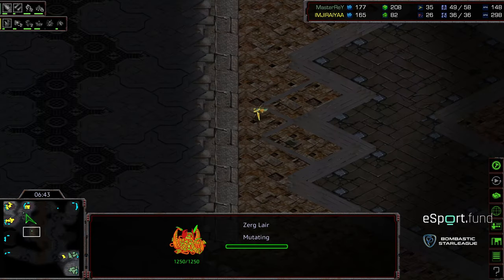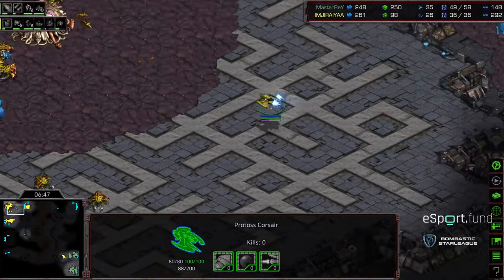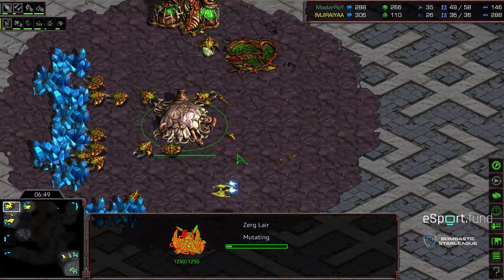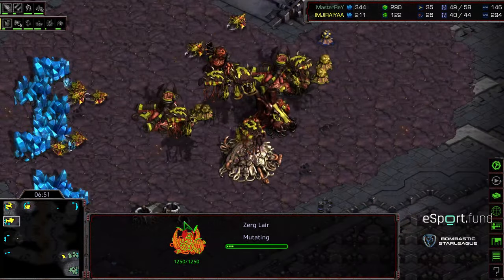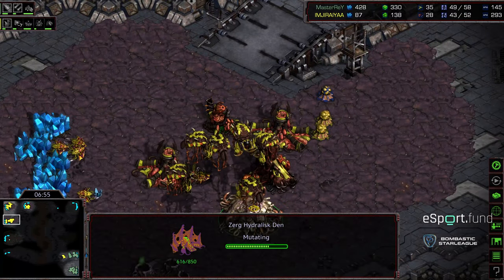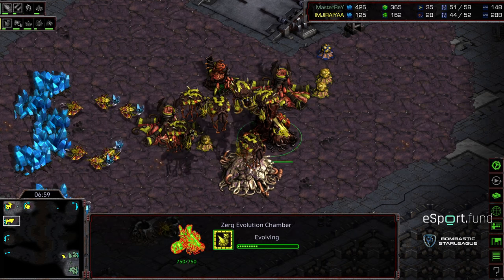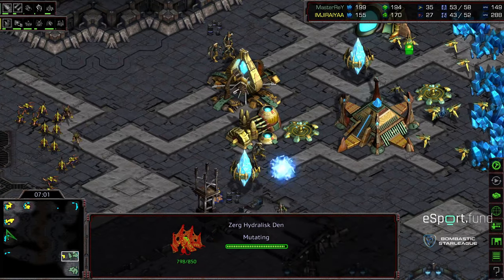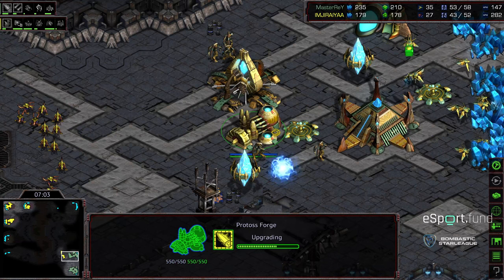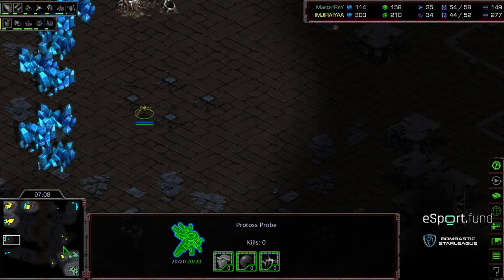Moving in with his Corsair, he sees that natural expansion — he's going to move here and see a complete lack of hydralisk den. Mutation to lair — but there's the hydralisk den. Very late. So this hydralisk den is going to be finished around the 7-minute 10 mark. Not that it's going to hurt Jiraiya all that much, but kind of odd play — I'm wondering if that was a mistake or intentional.